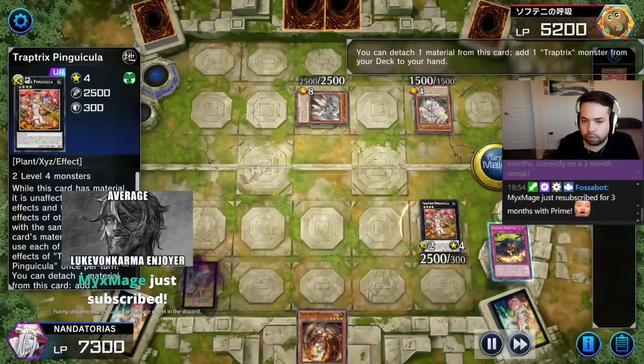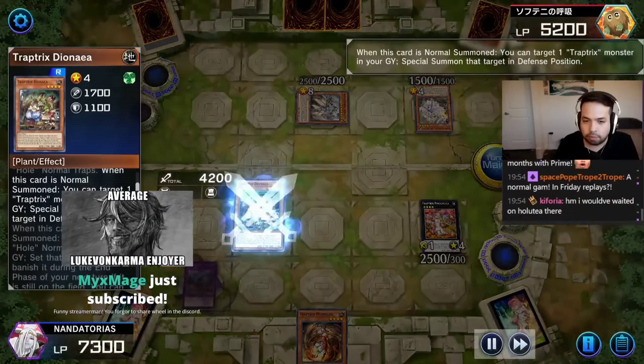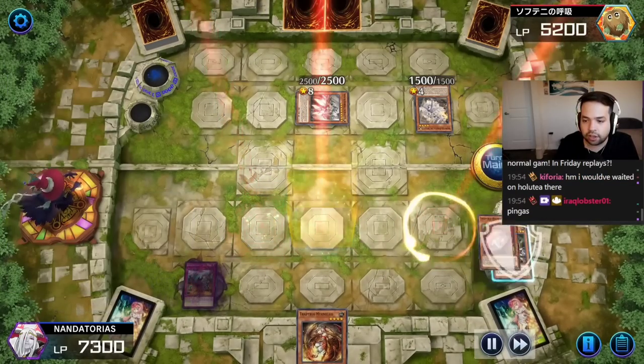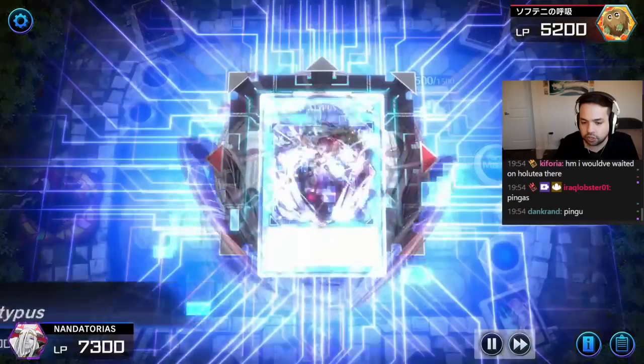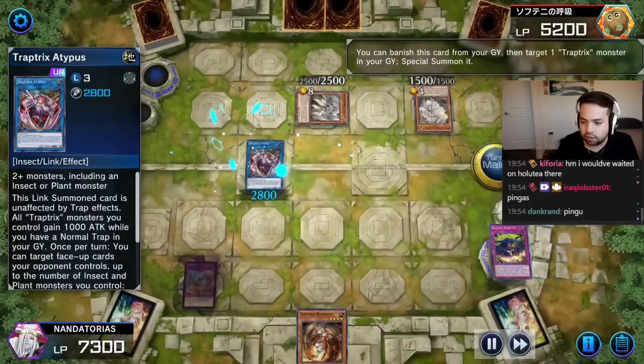I'm going to summon the Pinguicula. Grab Dianae. Dianae effect — we're going to target the Arachno. Arachno effect — we're not going to do anything, we're just going to summon it. All for Adipus. Adipus' animation is sick — it actually moves and stuff. When the animations get more complicated.